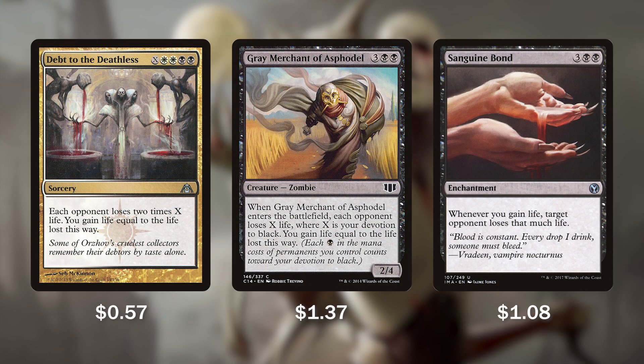Lastly, a few bombs in the life gain area: Debt to the Deathless, Grey Merchant of Asphodel, and Sanguine Bond. Debt to the Deathless — we put in X, white, white, black, black — each opponent loses 2 times X and we gain the life lost. If we can generate a ton of mana, we can win games with it as a finisher. Grey Merchant of Asphodel: whenever it enters the battlefield, we deal damage to each opponent equal to our devotion to black, then gain life equal to the damage done — reanimating Grey Merchant over and over is one easy way to win. And Sanguine Bond: whenever we gain life, target opponent loses that much life. We're going to be gaining a ton of life, so this will ping down opponents as fast as possible.